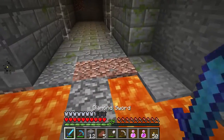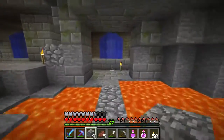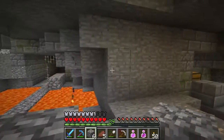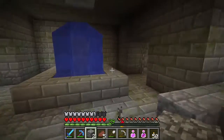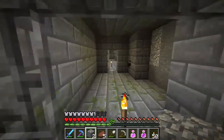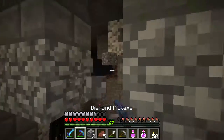This area is very unsafe, especially if a skeleton were to come up from the side. There's nothing over here so we're not going to do anything — we'll just block this off and do the same over here. This whole side has been cleared, I believe. Was there another room over here? Wait — there's an enderman, and we should probably kill him because we still need ender pearls.